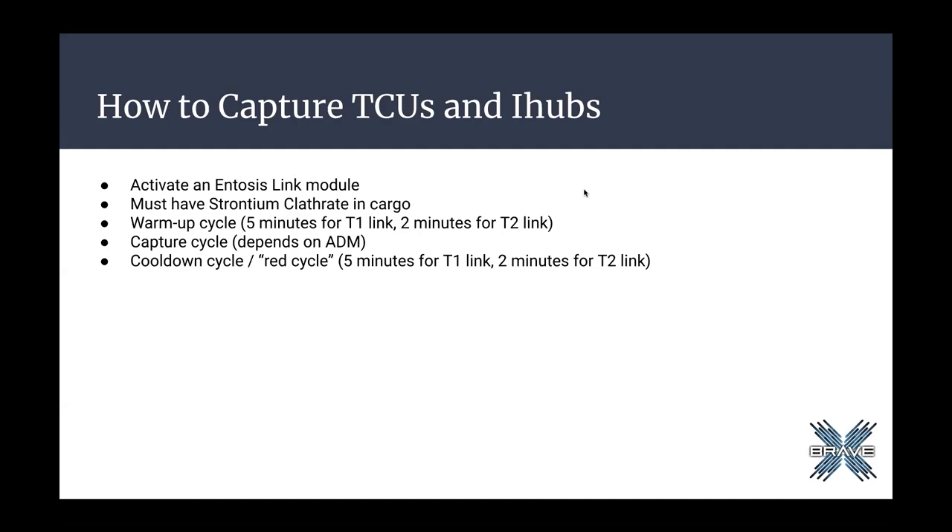The reason this matters is because when your ENTOSIS Link is activated, you cannot go faster than 4,000 meters a second, and you cannot warp or cloak. So the shorter the link cycle time, the less time you are a sitting duck in space tethered to an IHUB. You also have to have strontium in your cargo — each cycle of the ENTOSIS Link uses one unit of strontium clathrite. The amount of time it takes to capture an IHUB or TCU depends on the activity defense multiplier, or ADM, of the system.